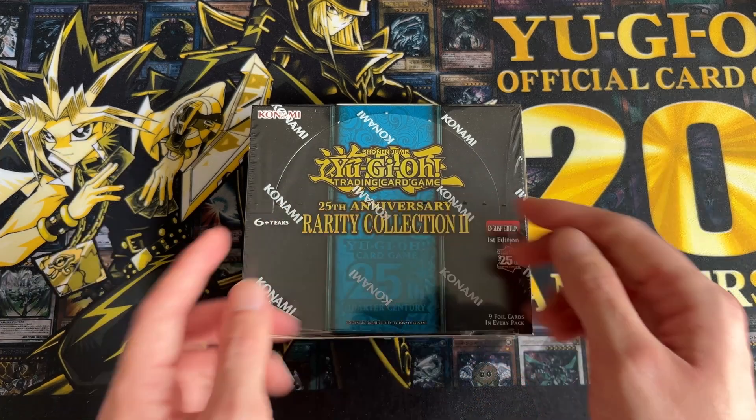Twin Twisters, Psy-framelord Omega. Anti-Spell Fragrance as an ultimate. Book of Moon as a quarter century. Oh there's IP Masquerena — I thought she was in here. There's Trishula, Book of Moon, and my friend Pearly. So that's the first half of the box, and I'd say not too bad so far. On average I've got three of each type of rarity, with the exception being the ultimate which I've got four — but I won't mind taking more ultimates.